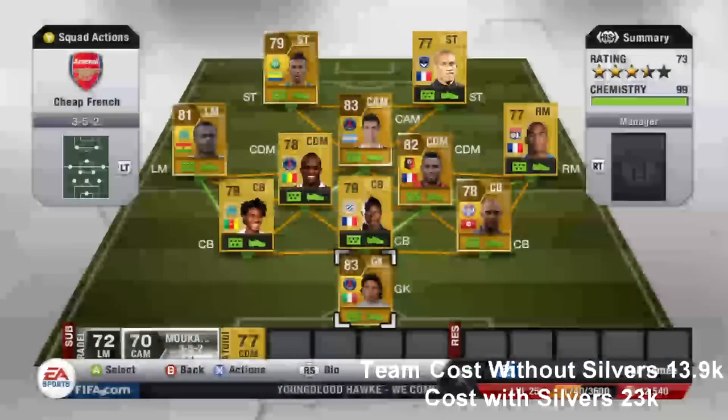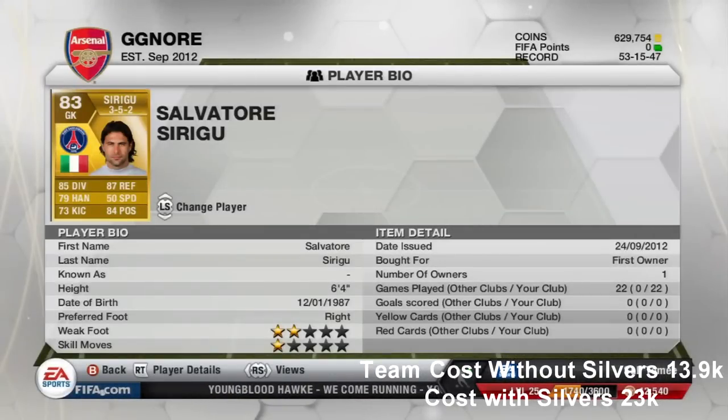As a goalkeeper I've got Salvatore Sirugu. I've used him in about 3 different teams now. He's a very good goalkeeper, 6 foot 4. He has 85 diving, 87 reflexes, 79 handling, 73 kicking and 84 positioning.